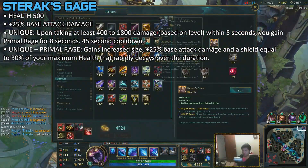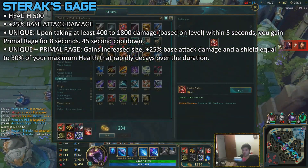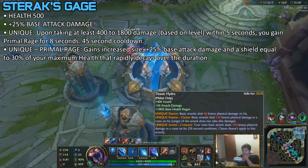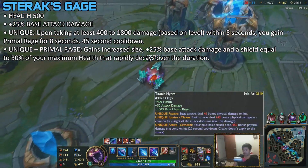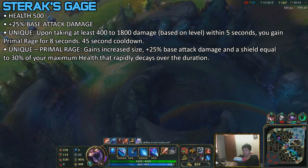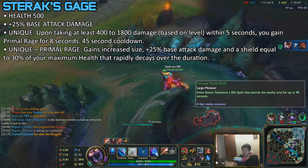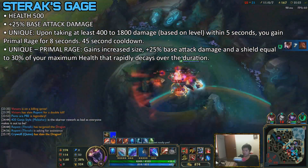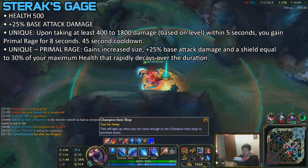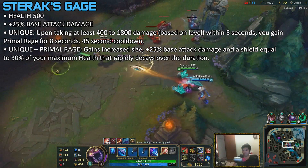Next up is Sterak's Gage. It gives 500 health, 25% of your base attack damage, and when you take enough damage, you gain increased size, 25% more of your base attack damage, and a shield equal to 30% of your maximum health — though the shield does decay faster than Tahm Kench's E. I'm not too hyped about this item. It's good for champions who scale with AD and health, like building Phage without the Phage passive. Since it scales with base attack damage, it's better when you have levels, and since the shield scales off your current health, it'd be a 4th, 5th, or 6th item. I'll be straight up — I don't really like this item a lot.